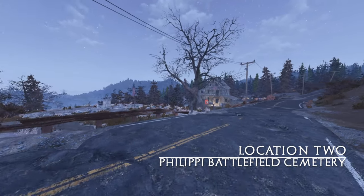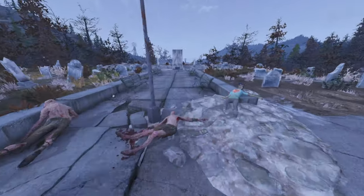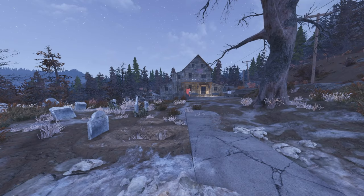Our second location is the Felipe Battleground Cemetery. This is where the corpse is located from the fast travel points. If you are farming this location you can get a yaoguai out the back of the house — it's a good one to pick up some acids and some springs.